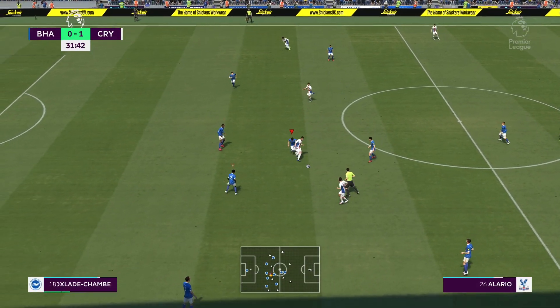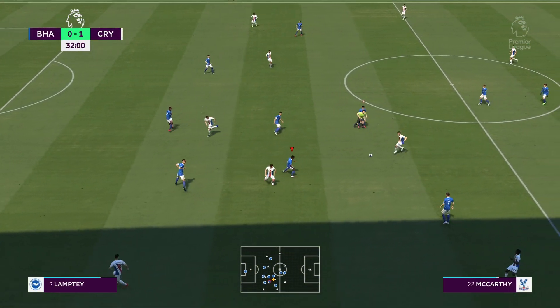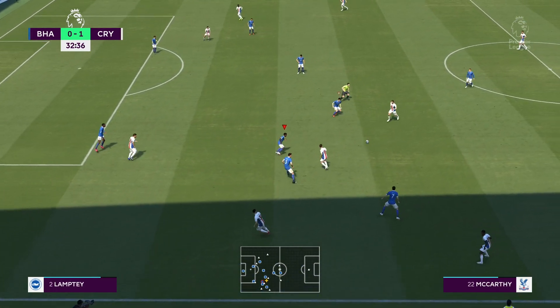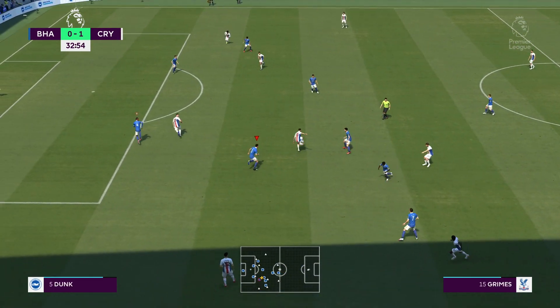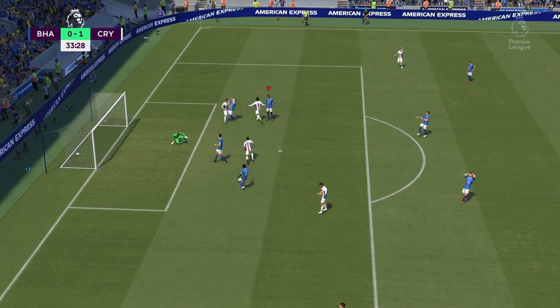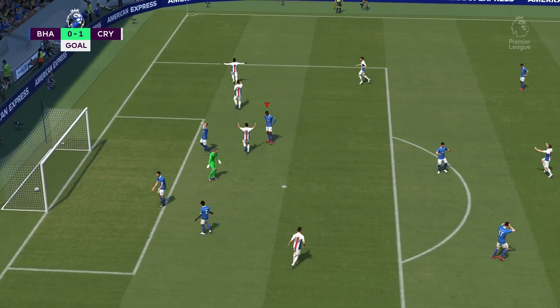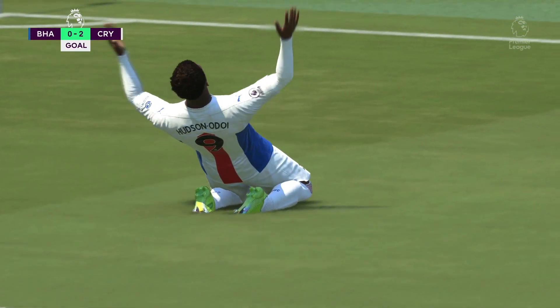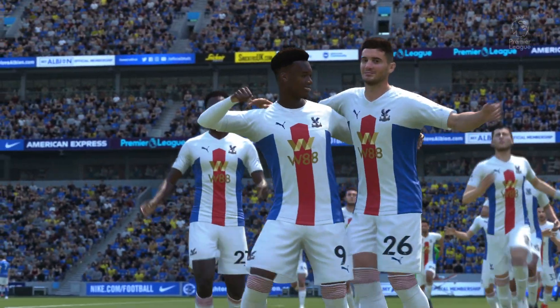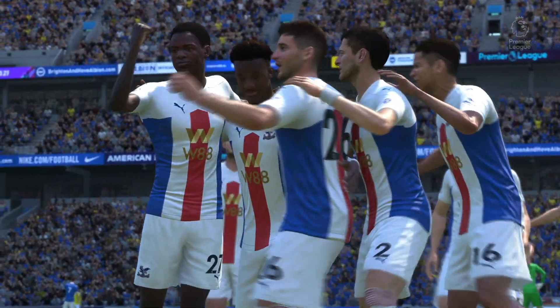We've got to move on and hope to get a goal back. Lamptey leaves space out wide for Serdar, inside to Grimes again, to McCarthy — little deflection — finds Grimes, again through to Alari. This time he lays it off with the daintiest of touches to Hudson Adarabaya, who slots it past Sam Johnson. We are 2-0 down to Crystal Palace — Callum Hudson Adarabaya once again.